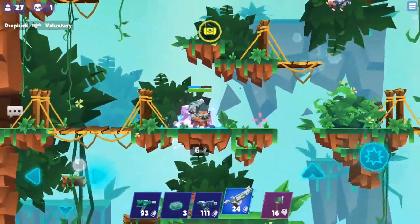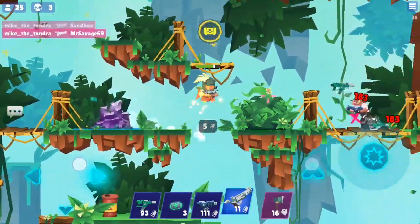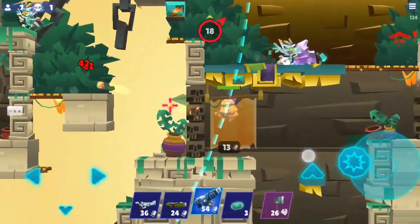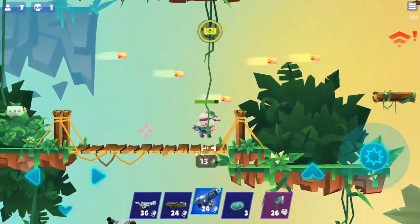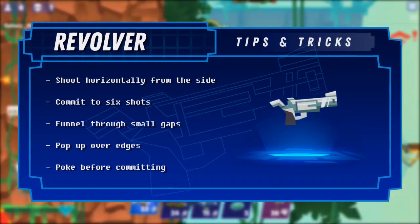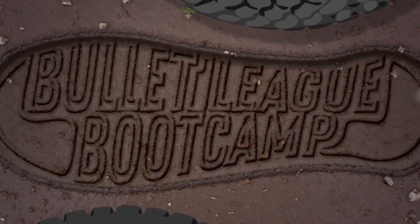Practice these revolver tips and you'll be hooting, tooting and definitely shooting up the arena till high noon tomorrow. Up next on Bullet League Bootcamp, you'll be learning about the assault rifle and the value of balance. I've been your drill instructor, Mike the Tundra. Thank you so much for your support and I'll see you next time on Bullet League Bootcamp.